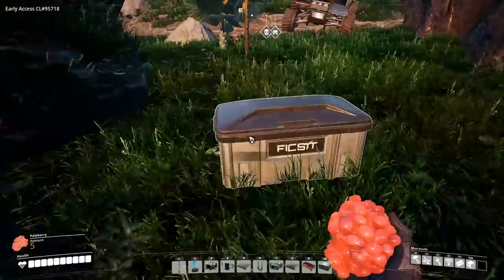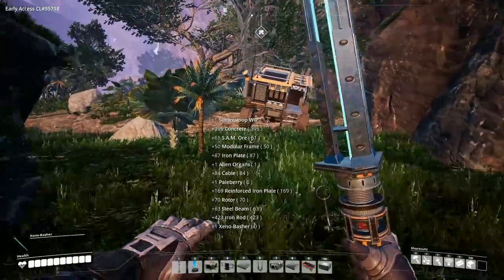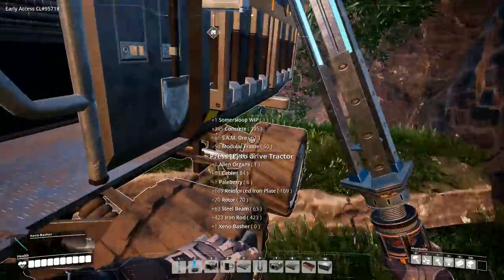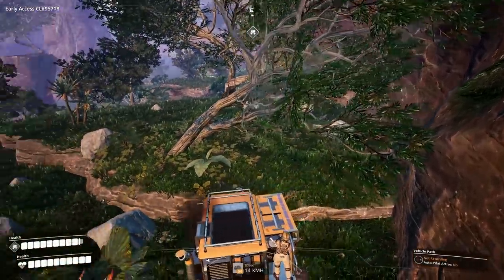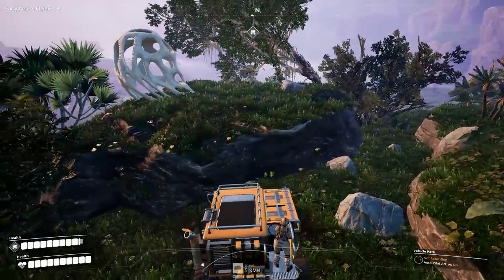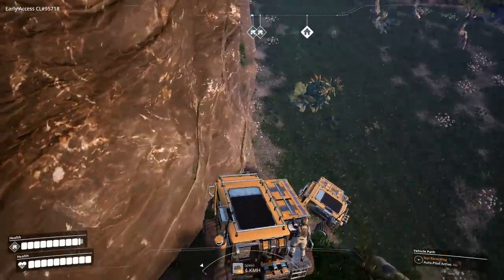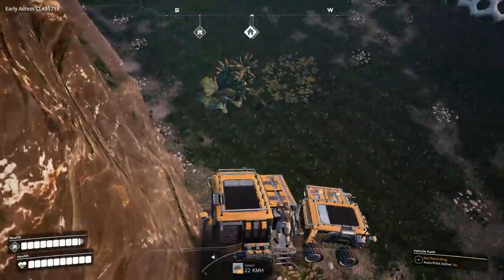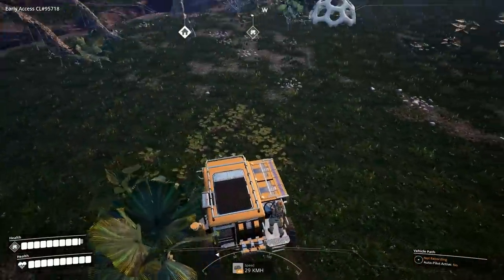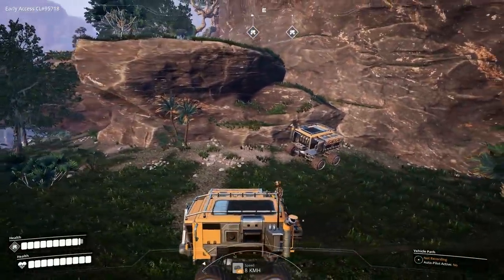There's my truck and my stuff — we're good to go again. Mental reminder: you can't cheat by driving off an edge with your tractor anymore — they definitely patched that. Let's try taking this other truck off the edge — no damage, sweet! We should be good to go.